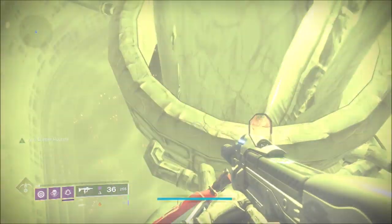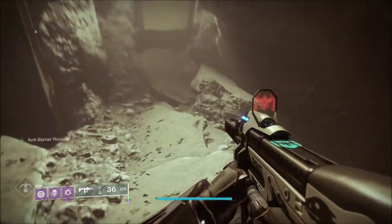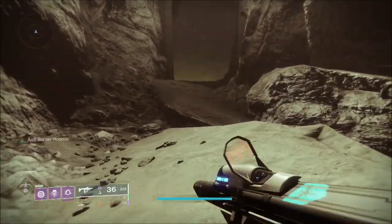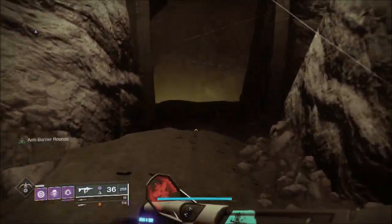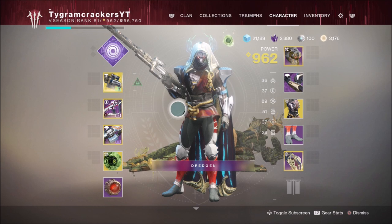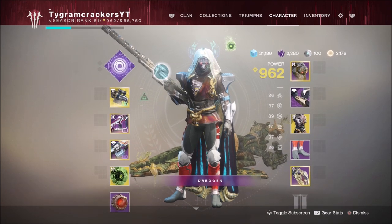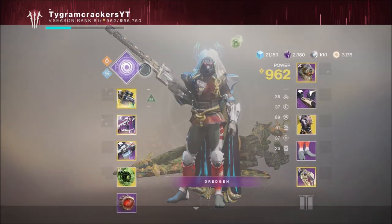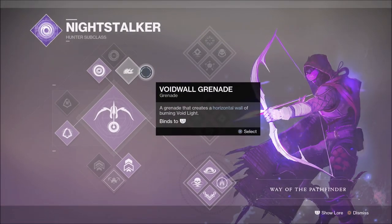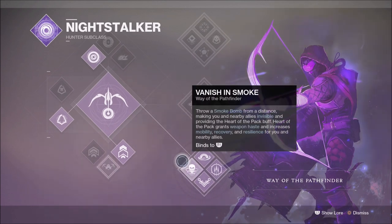This guide is going to be centered around the Hunter build because it just seemed way more easier to actually do it on the Hunter. So we are going to be using the Bottom Tree Night Stalker. This is going to give us our Smoke Bombs, which are actually going to make us go invisible. We're going to be using Gambler's Dodge, so when we dodge near an enemy we actually get our Smoke Bomb back. We're also pairing this up with the Six Coyote Exotic, which gives us double dodge — meaning we'll always have two smoke grenades, so two chances to go invisible.